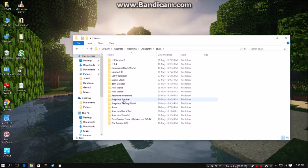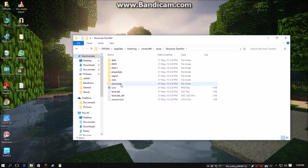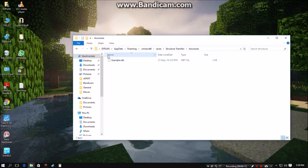I have a lot of worlds here, but we're going to be working with 'structure transfer' and the world I just created, 'copy world'. We are going to be copying the structure loaded in the first world all the way into the second. Open up the world which has your structure and you will find a folder called 'structures'. Open it up and you should see example.nbt, which is an NBT file that contains all your data about that structure.